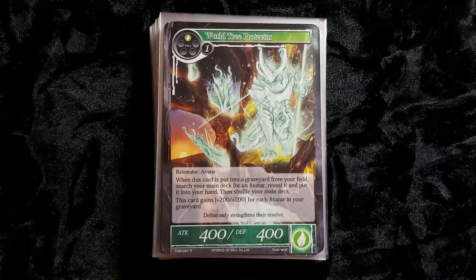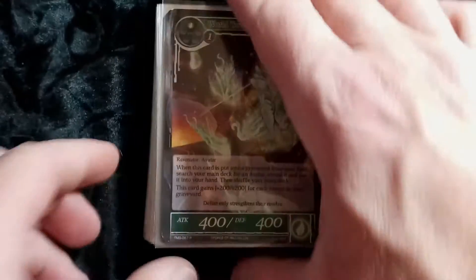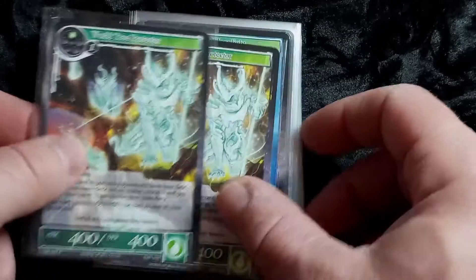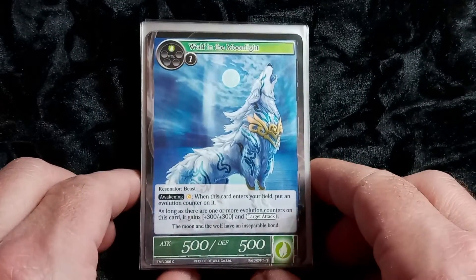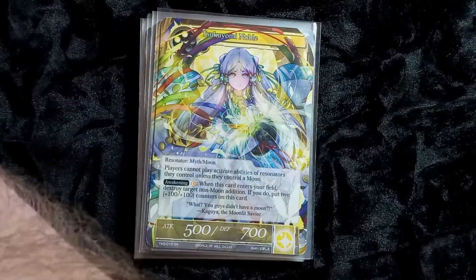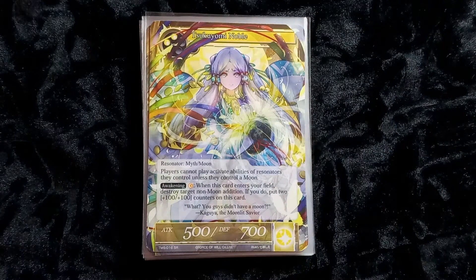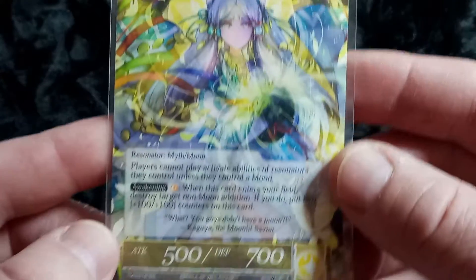Here we have the Moonlit Savior set — obviously not the whole set, but a bunch of cards from the collection. The first card: World Tree Protector, a rare — nice card, not bad. Wolf in the Moonlight — a common, pretty wolf, good art. And what's this — a noble character, looks pretty important.